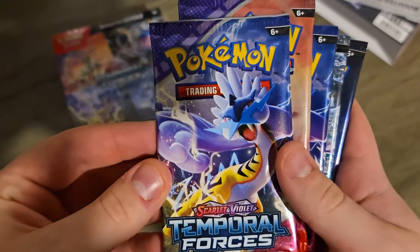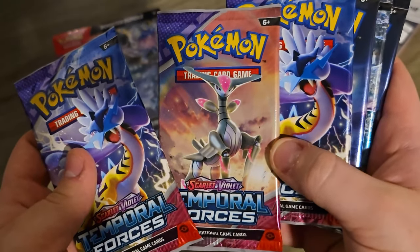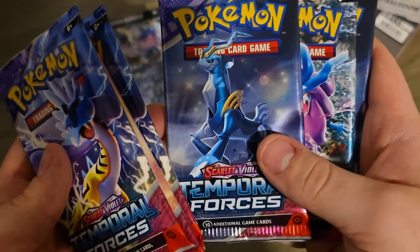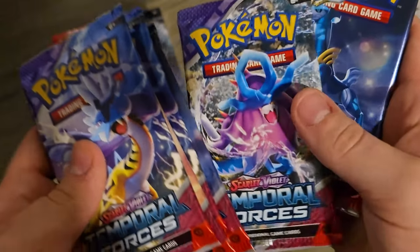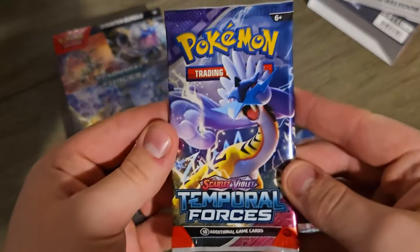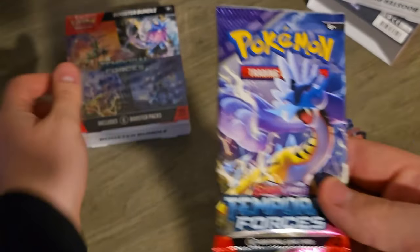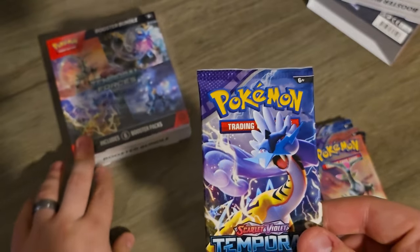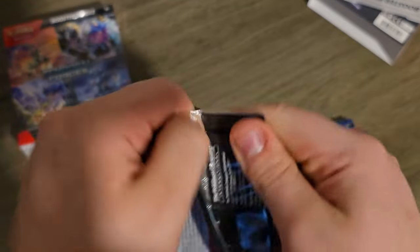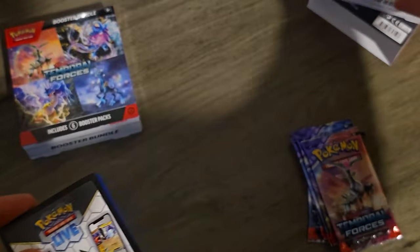We've got the Raikou pack art, looking like a dinosaur, then we've got the Virizion, the Raikou, and the Cobalion-looking guy — I forget what his name is. Pokemon is getting a little crazy. We also do have another booster bundle, so let's see — you think the first booster bundle will win, or this one? Comment down below. Also, Riley's going to be getting involved, as she always does when Pokemon packs are involved.